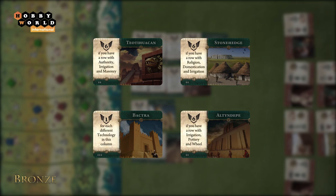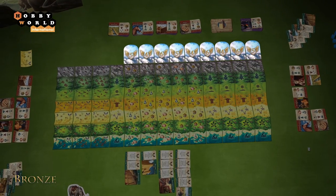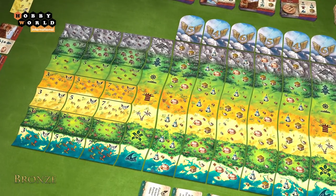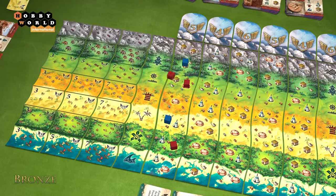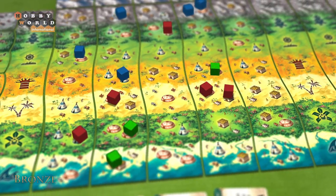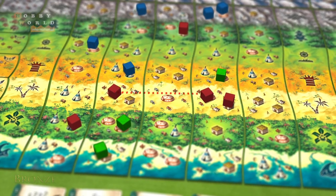Province tokens and trade route tokens also bring victory points. Province tokens go to those players who have the majority of settlements on a land tile. Trade route tokens are received for a continuous line of settlements.